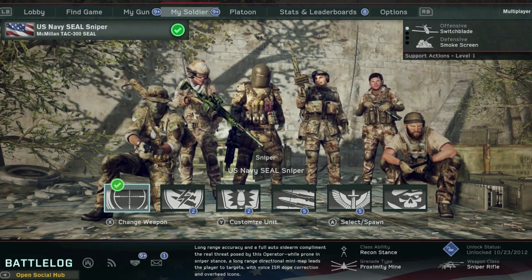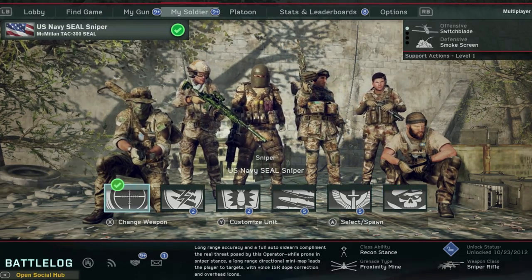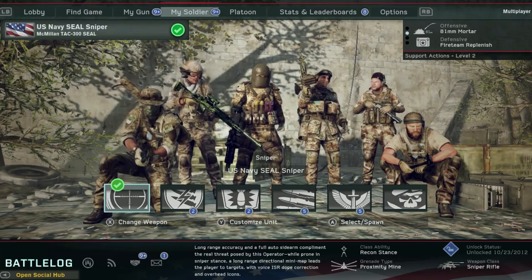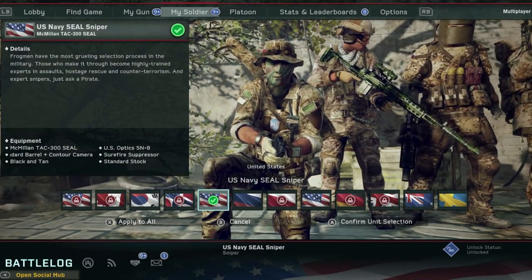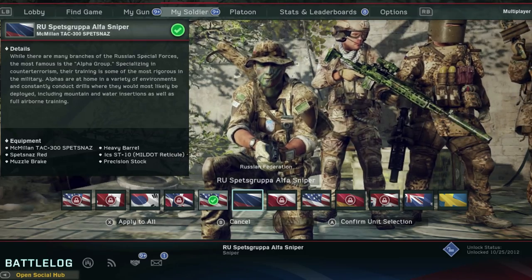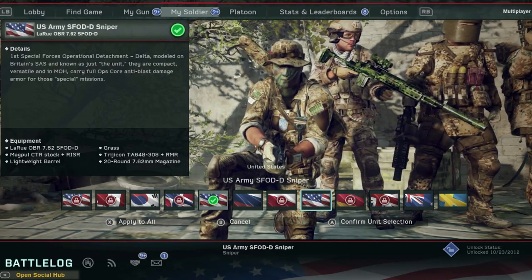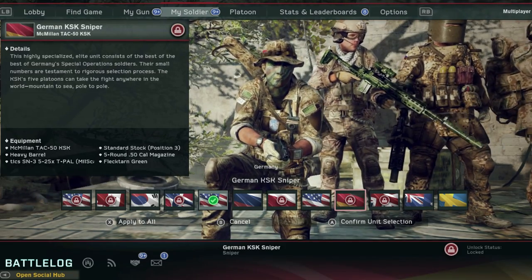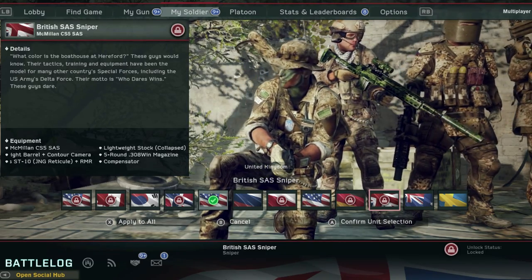The first thing — if you go to 'My Soldier' — you have different classes, and inside each class are a lot of different ways to customize that unit. Let's go over to the Sniper, click 'Customize Unit,' and inside you'll see there are different nationalities. Different nationalities give you different skins — different ways your character looks — and they also give you different equipment.